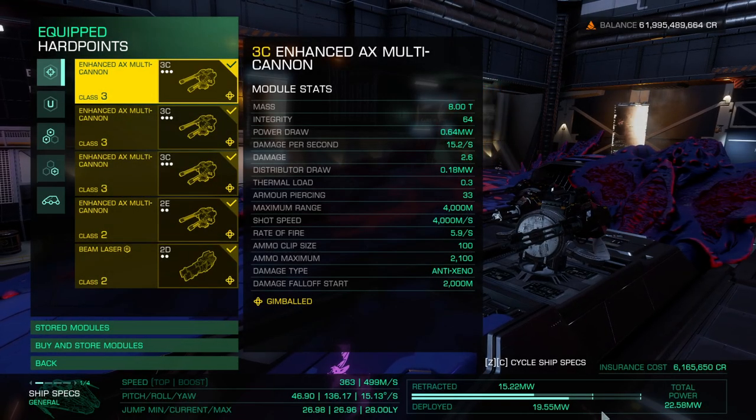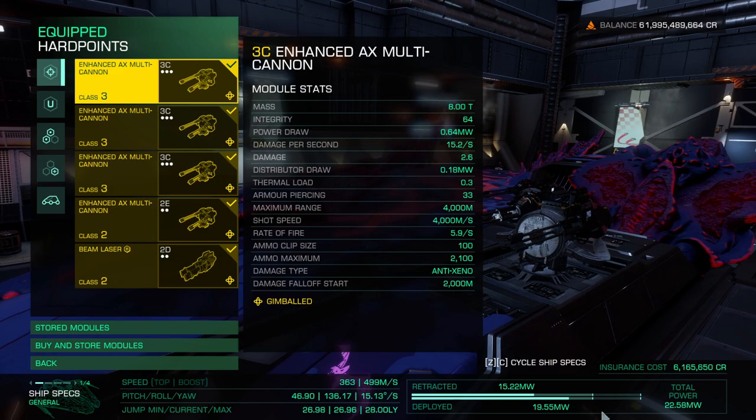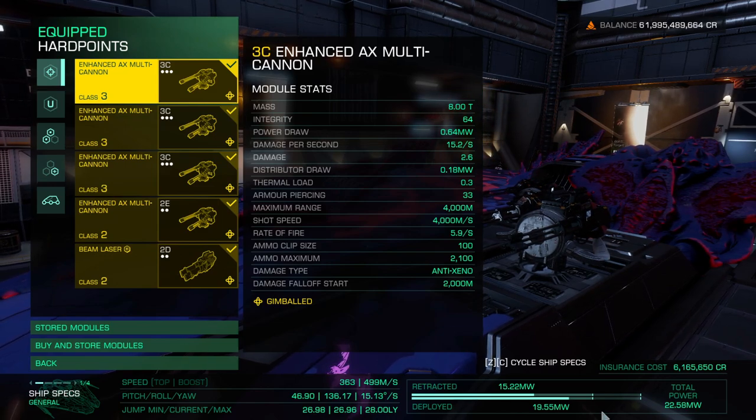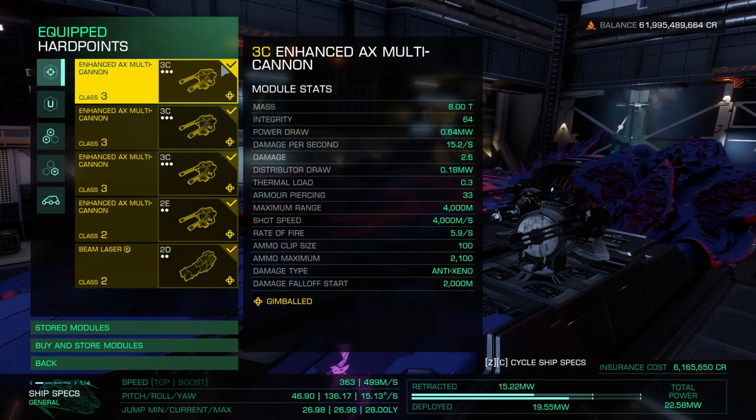Hello and welcome to this AX ship build video. Today we're going to build a dedicated AX Maelstrom ship. The reason why is with the deployment of Update 15, we can now go inside the Maelstrom and check out what's there. But whenever you get inside the Maelstrom, you lose all your Guardian modules, so that's why we need a dedicated human-tech AX ship.